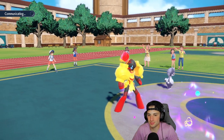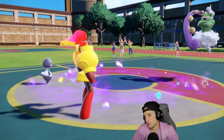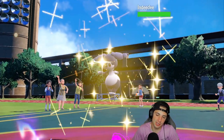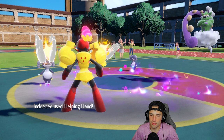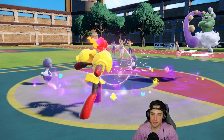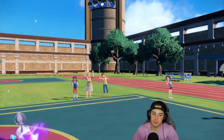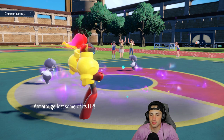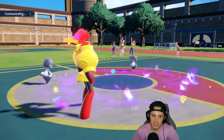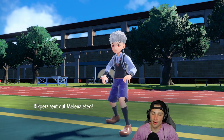They withdraw Flutter Mane to waste out Trick Room turns, but we have Charizard with the Choice Scarf in the back end. They go into Indeedee — Expanding Force flies again and Tornadus is gone. We can KO Indeedee next turn. The opponent on the other side is probably freaking out — all I'm doing is Helping Hand into Expanding Force, and yes that's all I'm going to do.